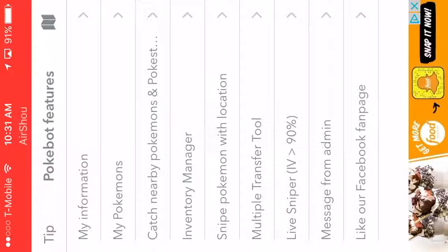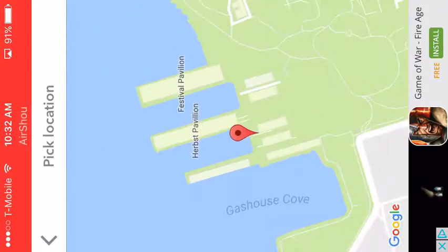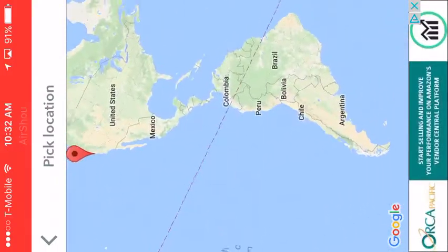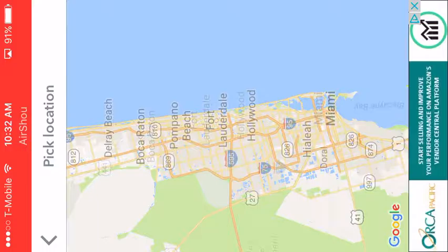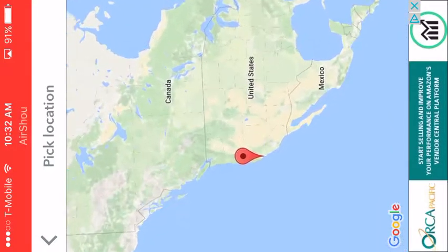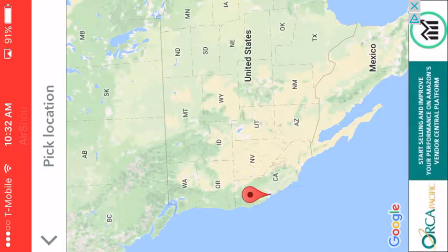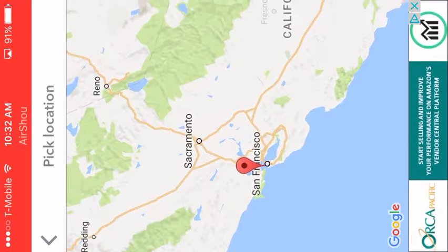If you're in an area where there's nothing — like you're living in the middle of nowhere — click on the map here. I recommend: let's say you live in Florida, in Fort Lauderdale. Zoom all the way out until you can see the whole of North America and part of South America. Then go to California — it's all the way to the left side of the United States, bottom left.